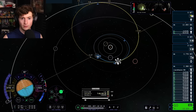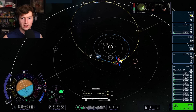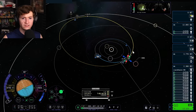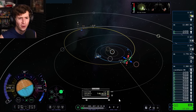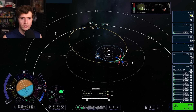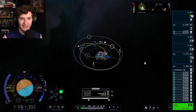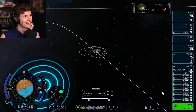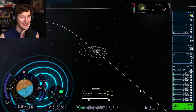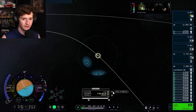Just take me to Jool. We're going over here because supposedly I've got a lot of DV — but this game lies. There's something on the map — is that an intercept? Okay, I've got an intercept now, though I still can't tell for certain. That's why I made such a beefy craft. We're going to spend 3,000 DV here real fast. Let's warp to the maneuver.